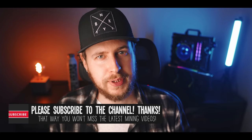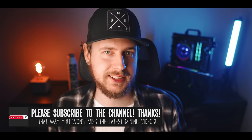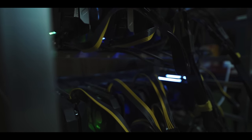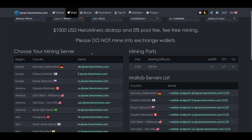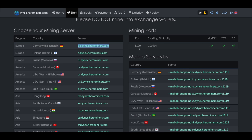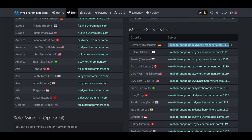Now we need our mining pool and malab endpoint. A mining pool is where you join with other miners and split rewards equally based on each person's hash rate — this removes the luck factor so everyone gets paid fairly. We're going to use the Hero Miners pool. Just go to dnx.herominers.com, click on Start at the top, copy the mining server address closest to you along with the port number — which is 1120 — and the corresponding malab endpoint. Those three things plus your wallet address are all you need.